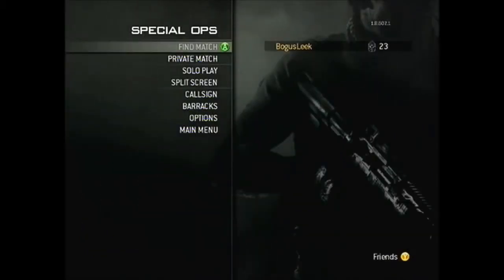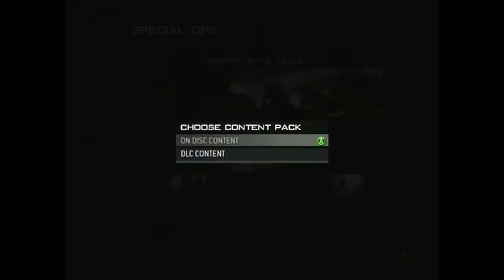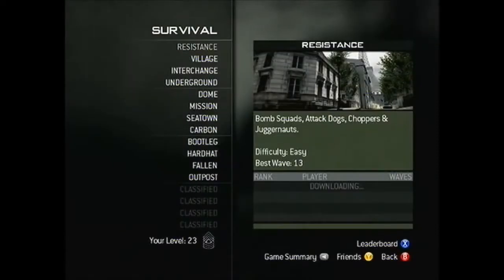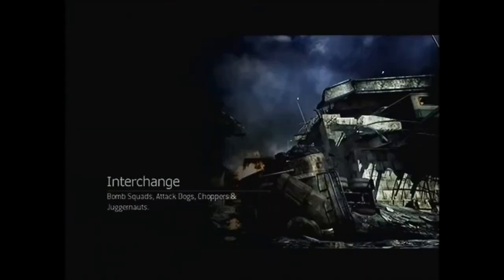I'm just going to open it now. I'm not going to play with anyone online — I'm just going to go by myself. Okay, what we've got. There's Interchange. As you can see, there are bomb squads, attack dogs, choppers, and juggernauts.